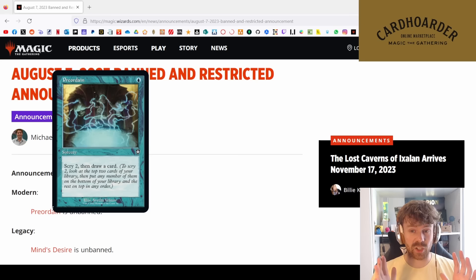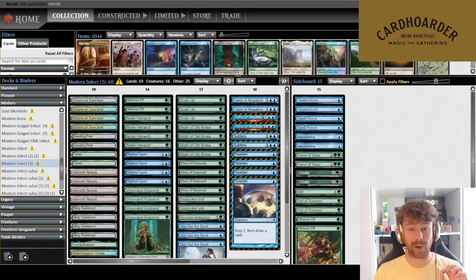I've literally tried every single cantrip that's legal in Modern, but they just always fell a bit short. Opt was only draw one — not good enough. Serum Visions, having to draw the card first, was pretty bad. I tried Elven Farsight for a while, which is scry 3 — very good — but the fact that you only draw a card when it's a creature was quite medium. I think Preordain is the card we actually needed. My win rates have been increasing a ton after brewing with it a lot.